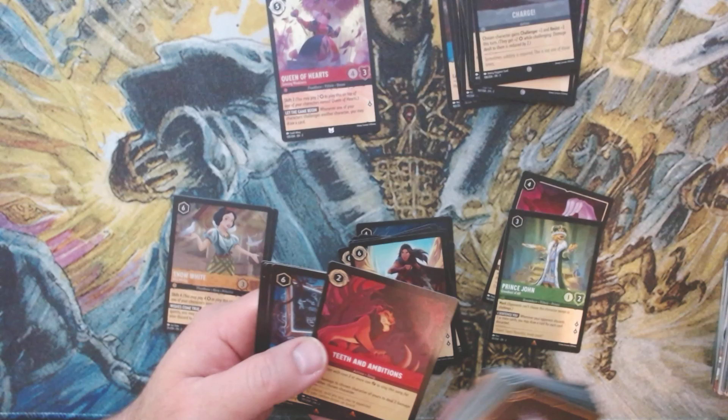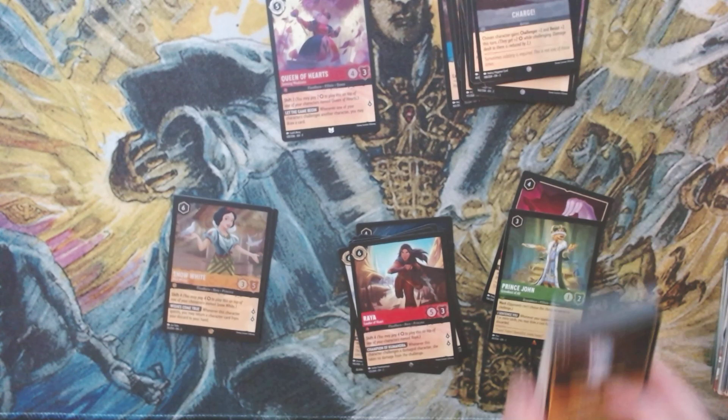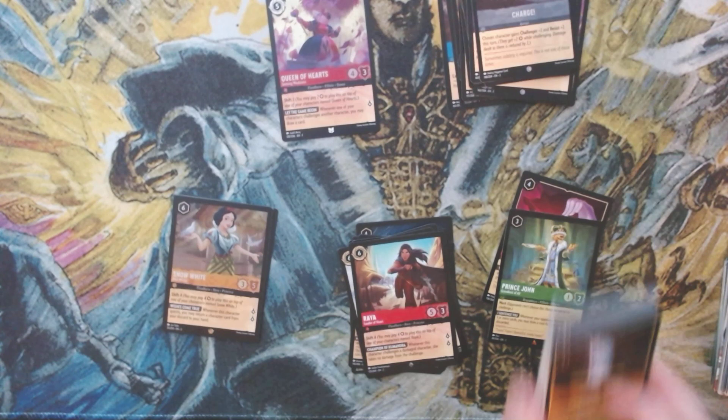Not sure about Mulan. Teeth and Ambitions is getting a lot of talk, Merlin's getting some talk, Little John is just a big lump, and Strength of a Raging Fire — not sure about that one. All in all, I think it was a good box — not a bomb box. We needed an enchanted foil to make it a bomb box, but I'll take it. Good cards — and until next time, tune in for more openings. I'll see you next time!